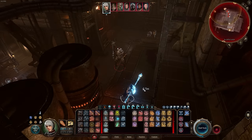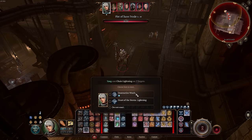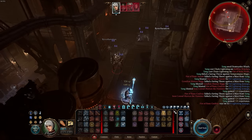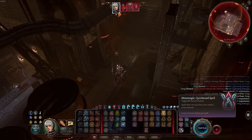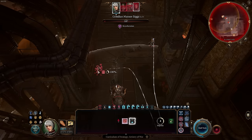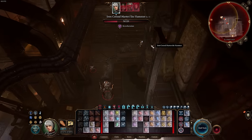Hello, and welcome back to another Baldur's Gate 3 build video. In this video, I'll be going over my Storm Sorcerer. This is a versatile AoE caster build that focuses on dealing lightning and thunder damage while keeping light on its toes throughout combat. Without further ado, as always, first I'll go over the class levels, and then I'll follow that up with all the items to look out for throughout the game.